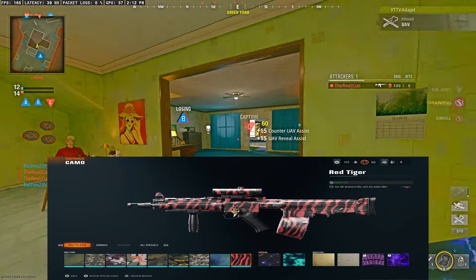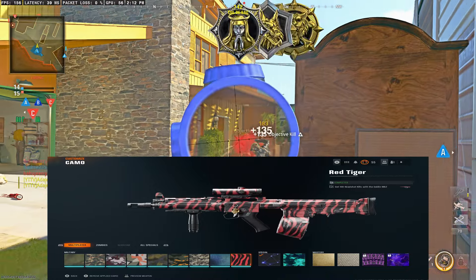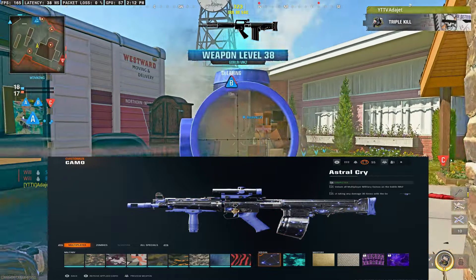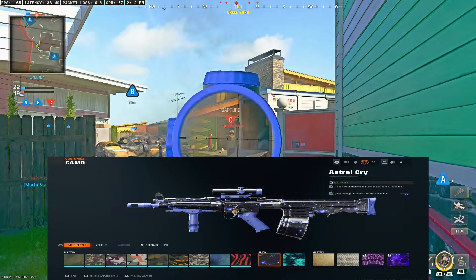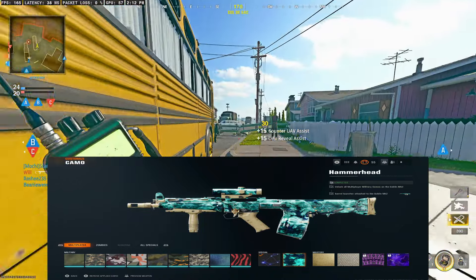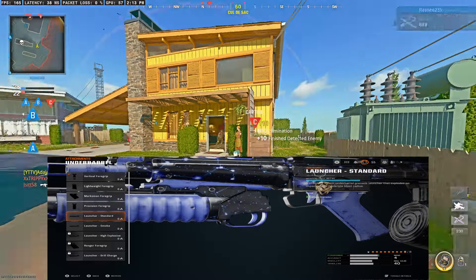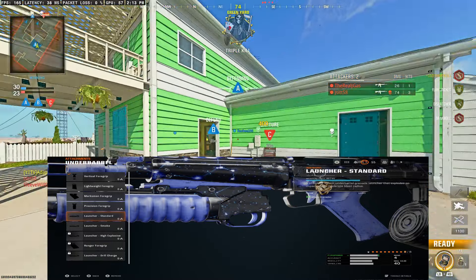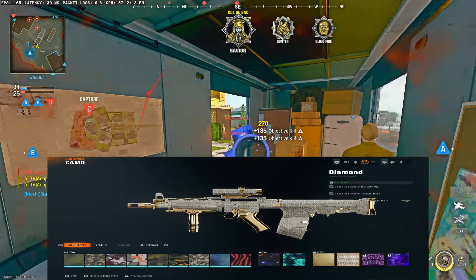Next up, we have what I believe to be the worst Assault Rifle, the Goblin MK2. I do not like this gun — the only way to even make it passable is to run the headshot barrel on it, but even that doesn't do enough in my opinion. To get the first camo, Astral Cry, you need 30 kills without taking damage with the Goblin MK2 — run a Suppressor and shoot people in the back. Then for the Hammerhead camo — same as the AK — you need to run the standard grenade launcher and get kills with the launcher itself; bullet kills will not count. Gold is 10 double kills or better, and Diamond is 3 kills without dying 10 times.